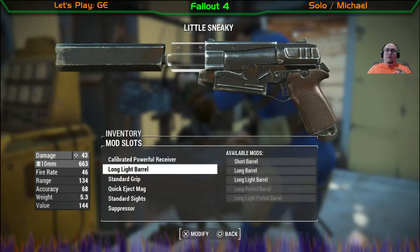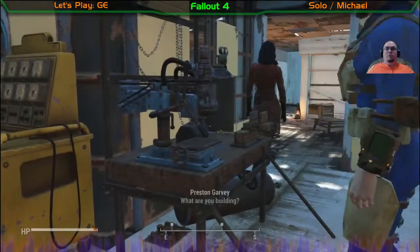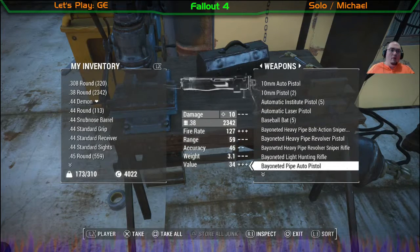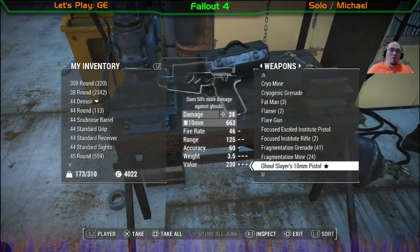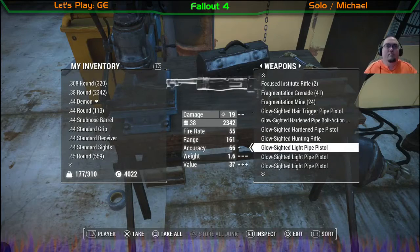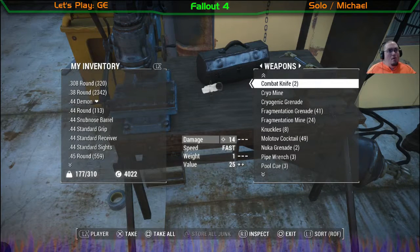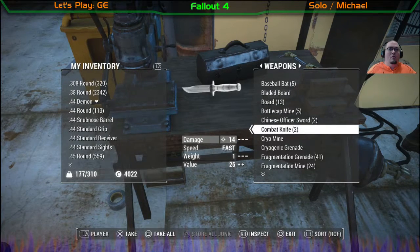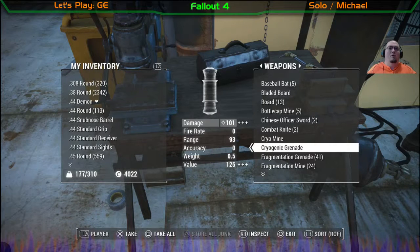I'm going to try to take the suppressor off of this one and fix up that other one to see how it will work. The Ghoul Slayer is the name of it. I want to see if I can find the ROF — I'm not sure what ROF stands for, but... rate of fire? Okay.